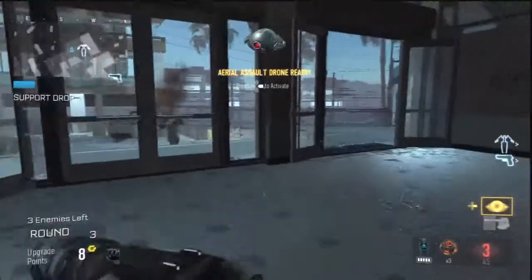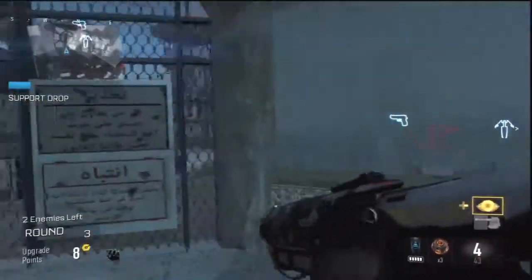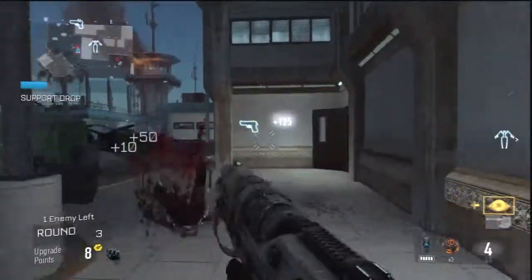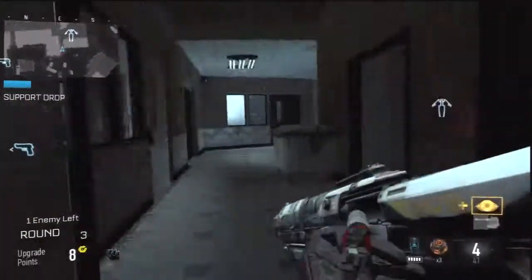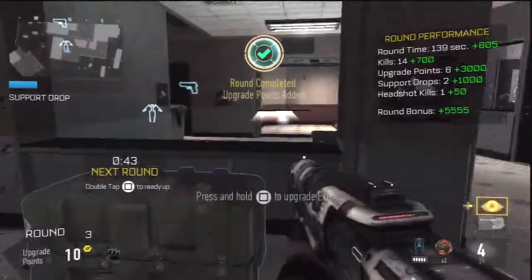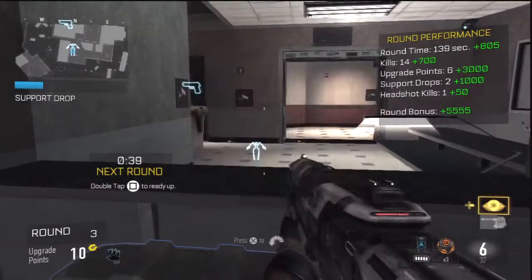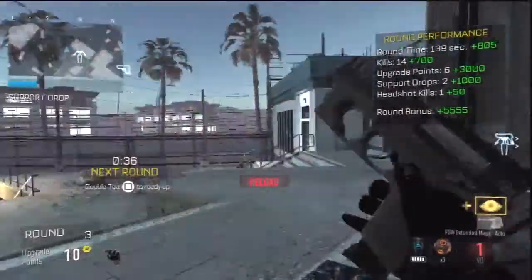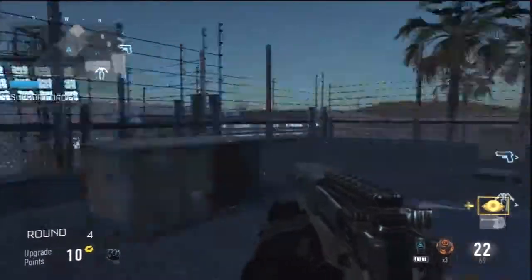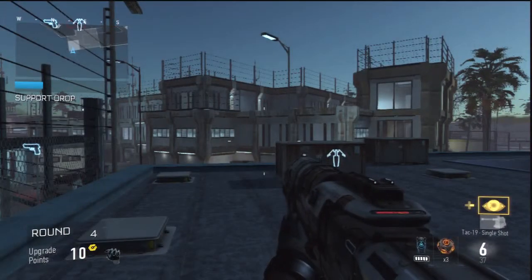I was tanking one of the big guys and it was headshot after headshot after headshot. You can actually get three or four support drops from one tank guy just by hitting headshots and waiting, hitting headshots and waiting. Make sure you don't miss the head — the support drop bar just flies up super fast.